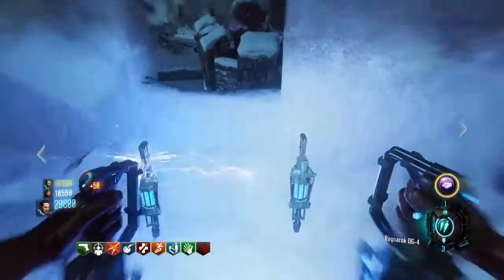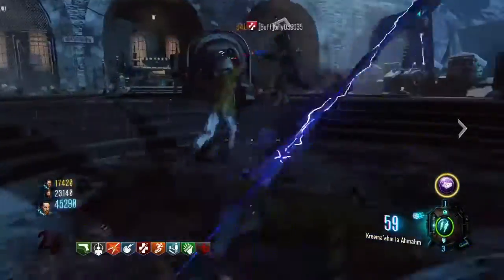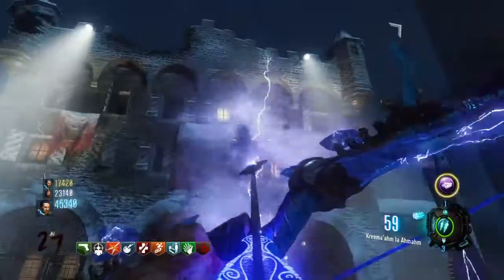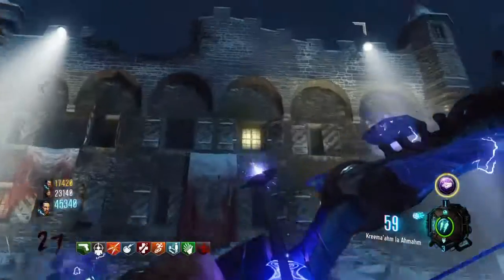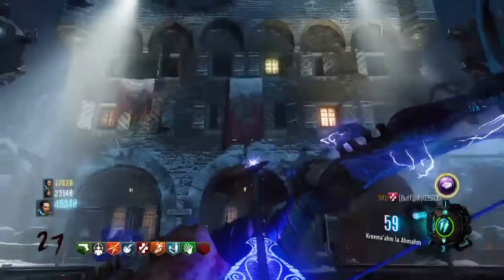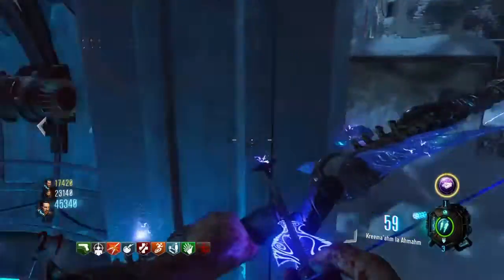Now guys, look at this. To activate this easter egg, you have to go to the Death Ray. I looked at this window here, and by shocking discovery, I found Sophia and Maxis up there. I don't know what they're doing up there, but I found Sophia and Maxis.